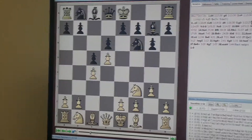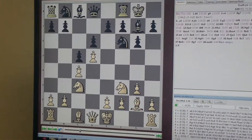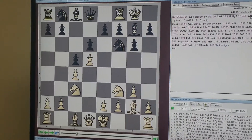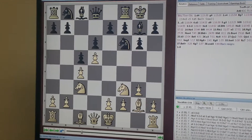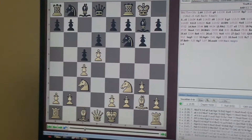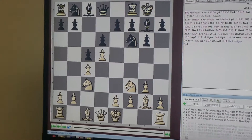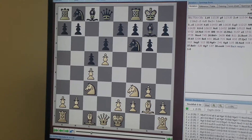So Knight C3, castle, Bishop G2. I was happy with this because my plan is basically just to castle, play Rook E1, E4, and at some point E5 — or maybe move my Knight and play F4. Or maybe I can try playing for B4. It's very easy for White to come up with an idea, and Black has a lot of resources, so maybe not so easy to execute, but very easy for White to come up with something.